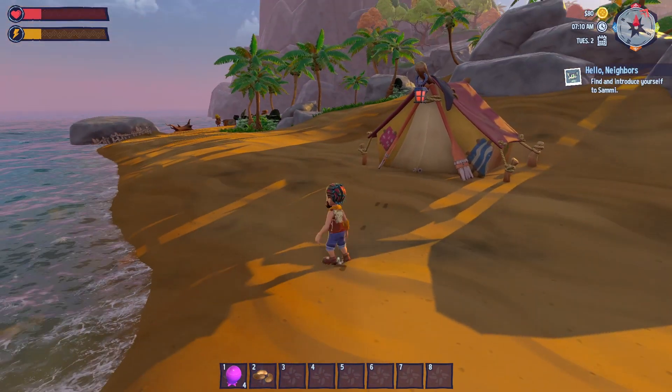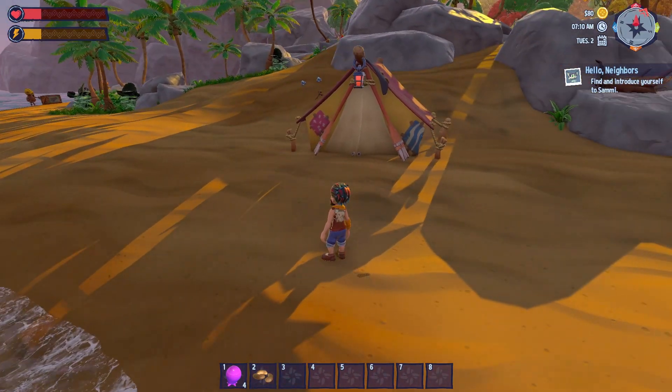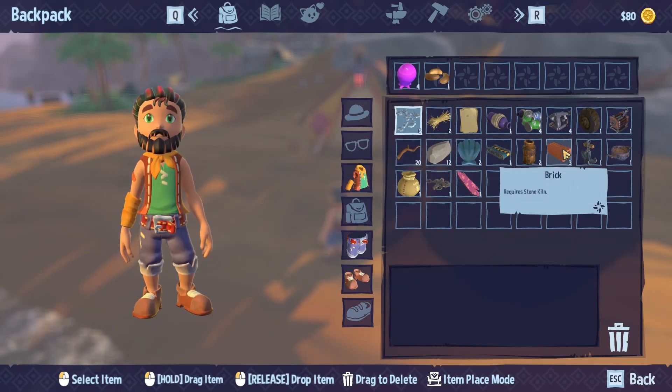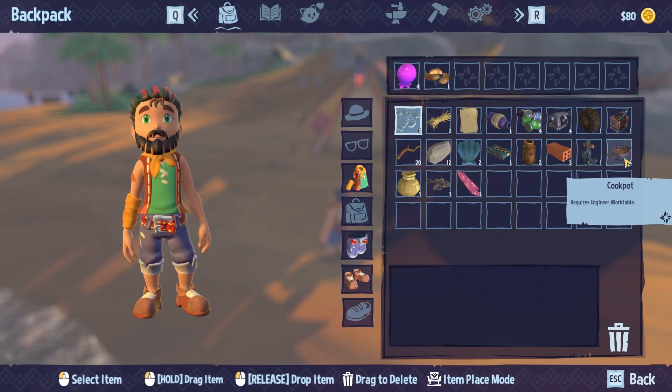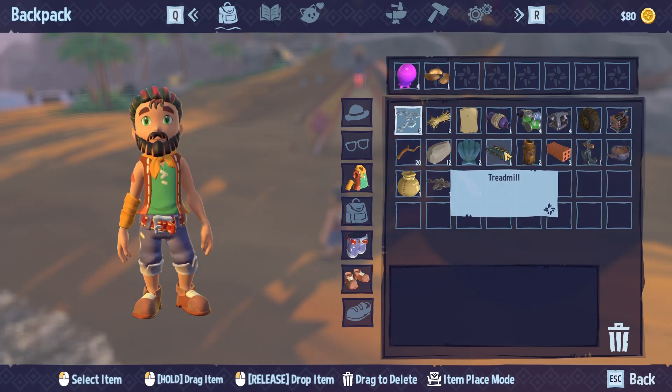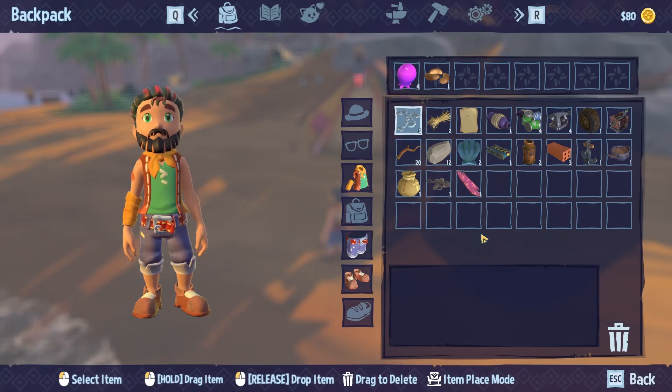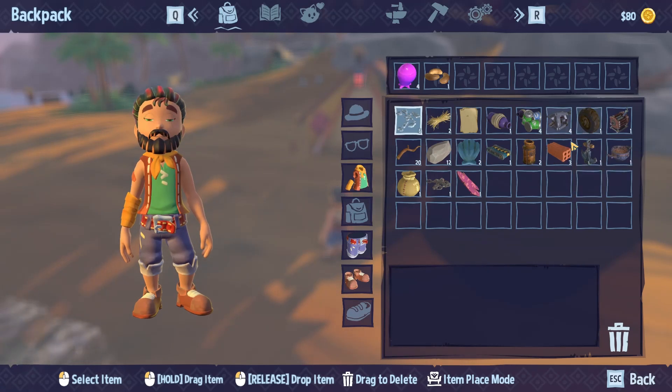I think I need to get some bed rest, but let me open up my inventory here. I got a lot of cool stuff down there — I got some bricks, a rusty anchor, a cook pot, a treadmill. I think I can sell these things and buy stuff with it. I got a rubber tire down there, so I got some really cool stuff.